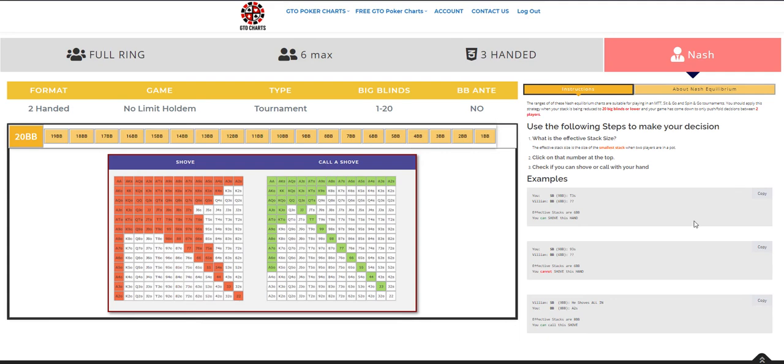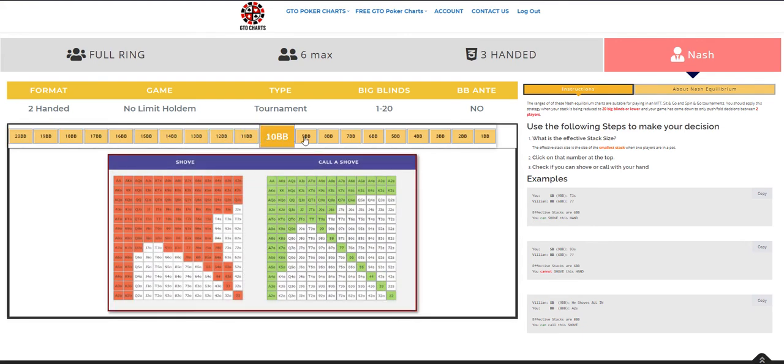Finally, Nash. Nash is a chart I've built previously — this is no BB ante, 1 to 20 big blinds. At 20 big blinds heads up, you probably should not be shoving using a shove fold strategy. Definitely down around the 10 or 9 big blind mark is where it becomes more appropriate.